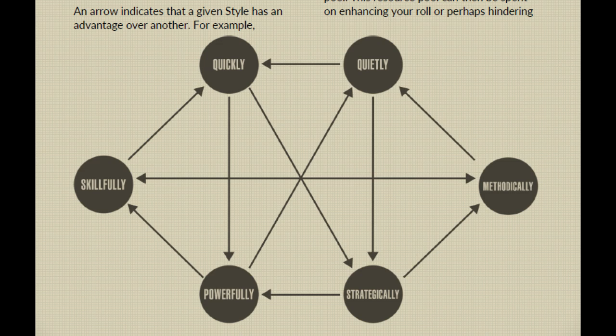The Game Master should tell you what the difficulty is prior to your roll. By default, all tasks have a difficulty of 1, meaning you must roll 1 or more successes to pass. Difficulty can range in value from 0 to 6.